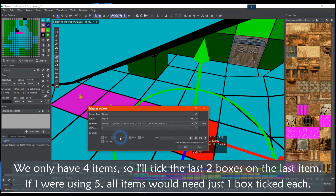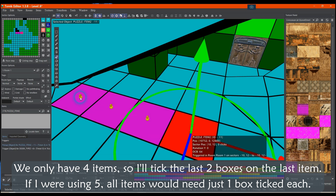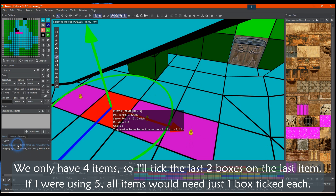We only have four items, so I'll tick the last two boxes on the last item. If I were using five, all items would need just one box ticked each.